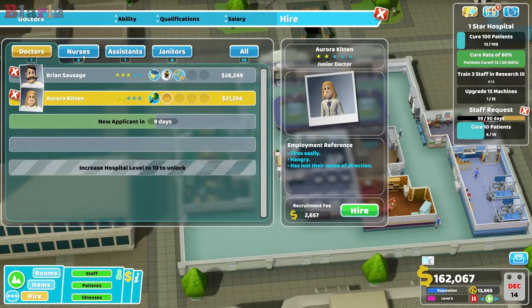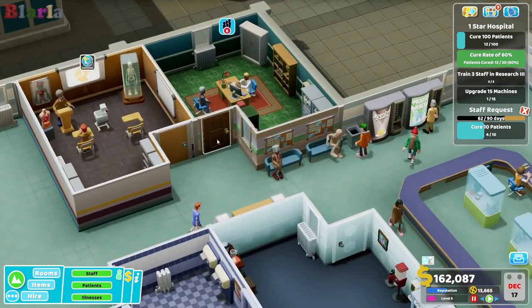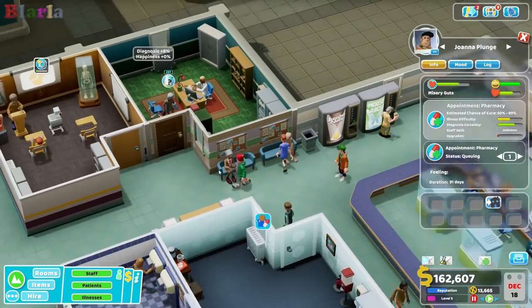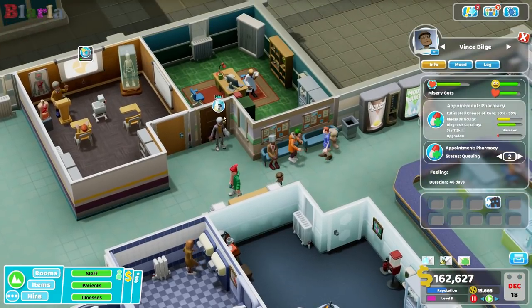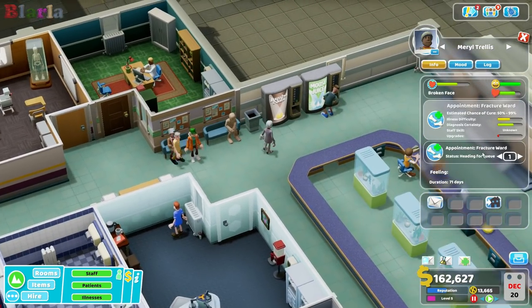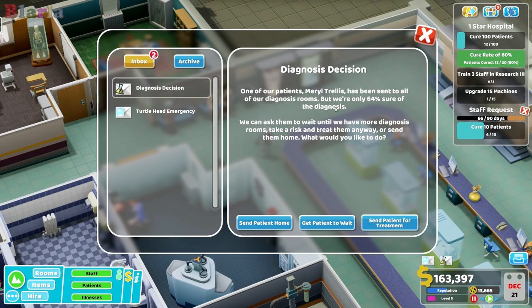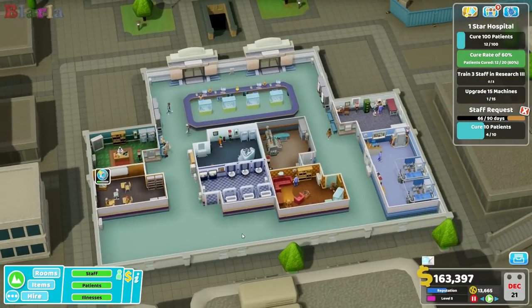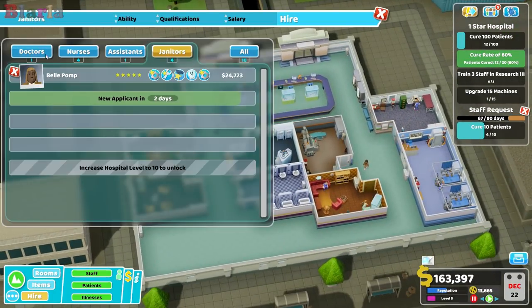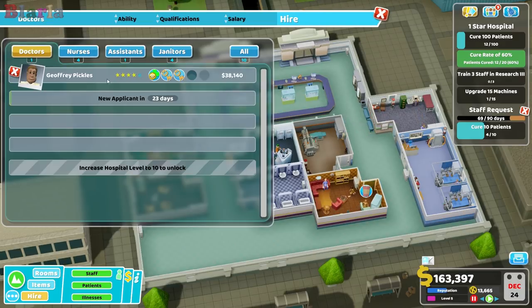There's a diagnostic doctor available — it's a shame they're a doctor. The GP is starting to get busy and breaks are becoming too much — when he goes on break he can't cover what's coming in. We've got pandemics, we've got mummies — it's all kicking off. Misery guts, chronic grumpiness due to a nihilistic semicolon. So we could do with another GP that covers breaks, giving us the ability to open up another GP's office in the future.